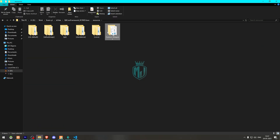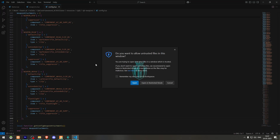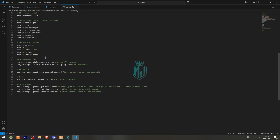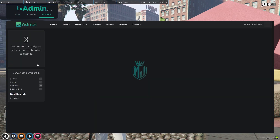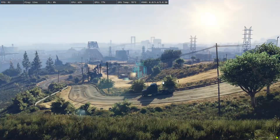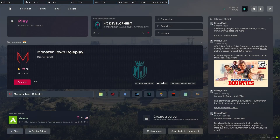That's it. Now we go back to the server and simply restart it once. After the restart we can see our new custom weapons available in our FiveM server.